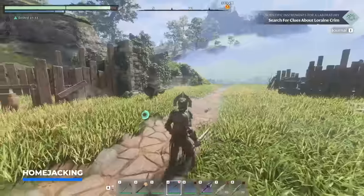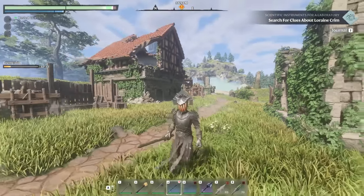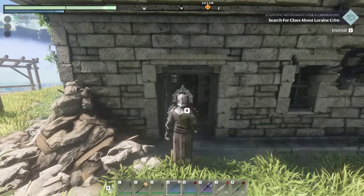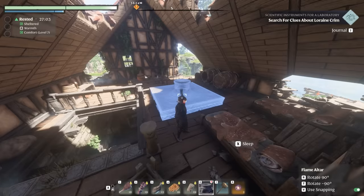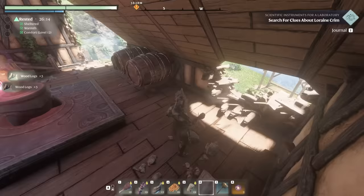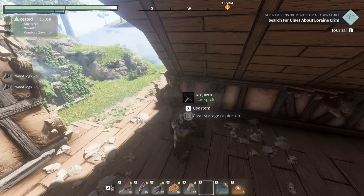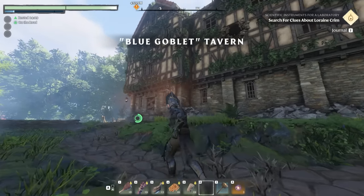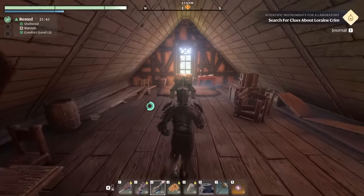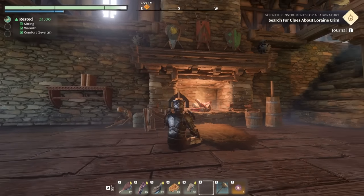Did you know you can homejack places and take them for yourself? This is something I only came across after many hours of playtime. If you find a nice house, open the door or use the pickaxe breaking-in method, then place a flame shrine inside — you can dismantle everything in the house, giving you a ton of free resources so you don't have to chop trees. Some houses in the game, like the Blue Goblet Tavern, are actually beautiful, so why not settle down, pick up some sweet treasure, and rest near the campfire?